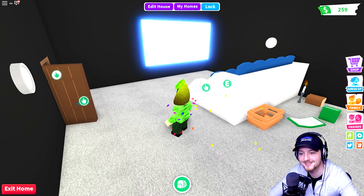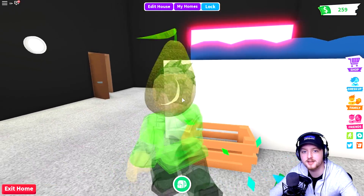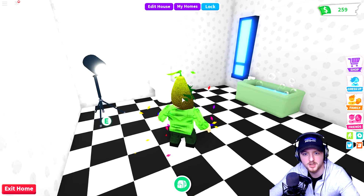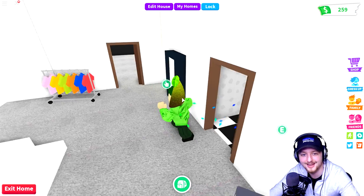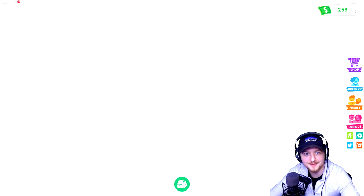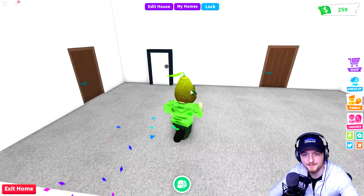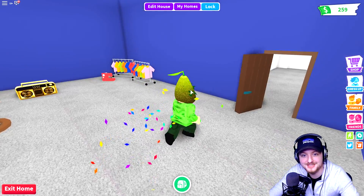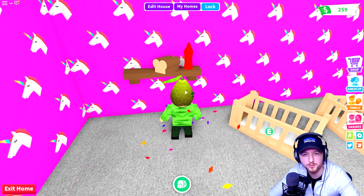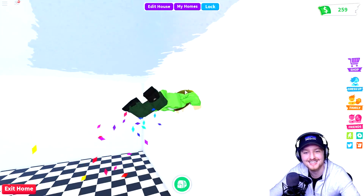Oh my goodness, why is there another loaf of bread? Is this an Adopt Me meme that I don't know about? I have no idea. Why has it gone pink? So many questions. We've got like a floodlit studio, a toilet - why not. Oh, is this my balcony? Dude, I love it! It's weird - it's so small on the outside but then when you go inside it's massive. I love it! There's another loaf of bread... I'm becoming suspicious. There's a diving board too - oh that's so cool!